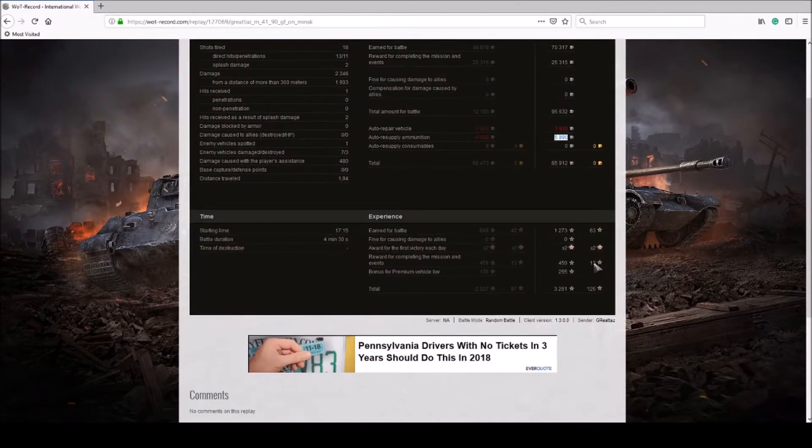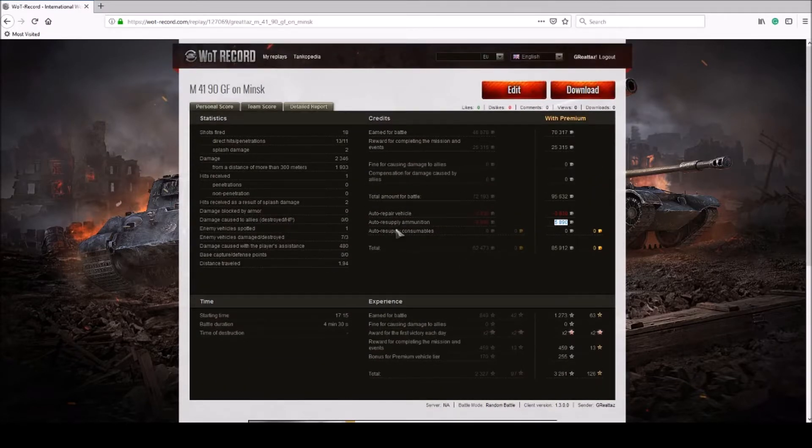I earned 1,273 base experience. With the times-two event and boosters on a premium tank, I walked out with 3,261 XP, and I have that set to go directly to crew training for my Ru 251 Panzer crew. Tier 8 premiums are the best for credit and experience earning. Tier 7s are still really good, and it slowly dwindles from there — tier 5 and 6 are actually your best credit earners among lower-tier premiums.